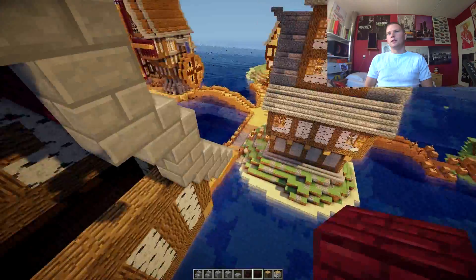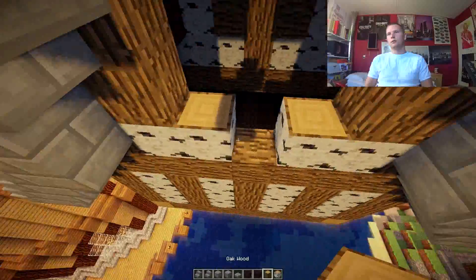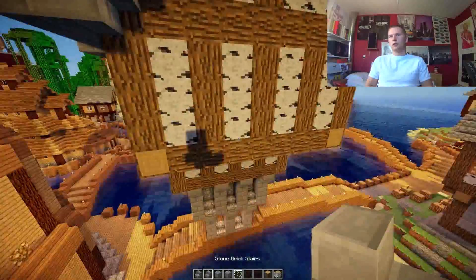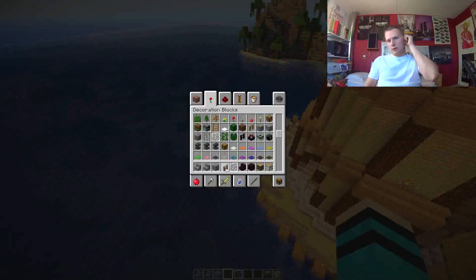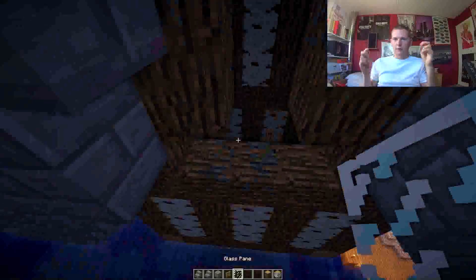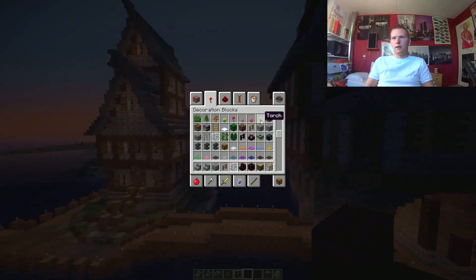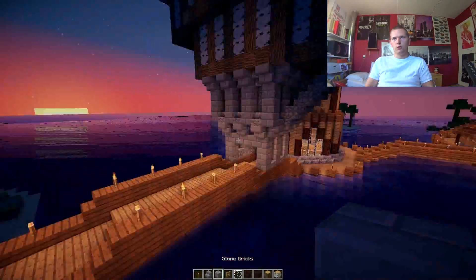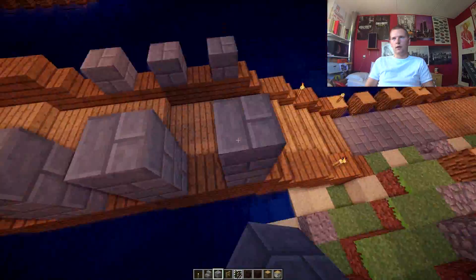This house is pretty much done. As you can see, it's on a bridge, down there. What I'm going to do is copy this building to put it on the other side, mainly just changing some textures. But pretty much it has the same style.